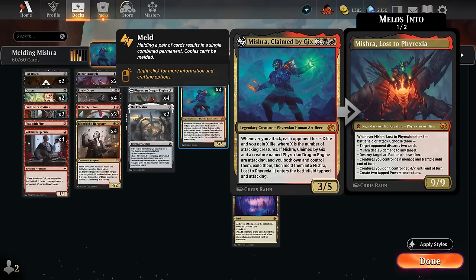When Mishra Lost to Phyrexia enters the battlefield or attacks, we get to choose three modes: making the opponent discard two cards, dealing 3 to any target, destroying an artifact or planeswalker, giving our team menace and trample until end of turn, giving opponent's creatures -1/-1 until end of turn — which is pretty powerful against the Boros Convoke deck that tends to make a lot of 1/1s — and we can also make a pair of tapped Power Stone tokens. So there's no shortage of options.